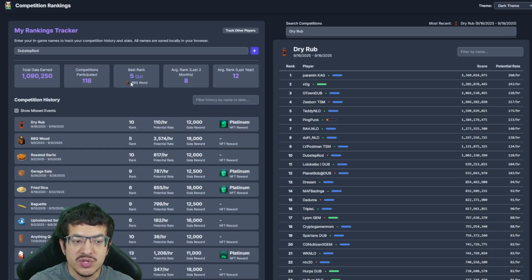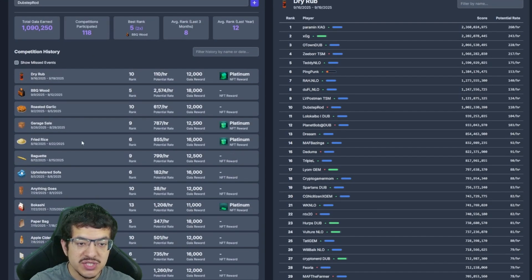Once I finish typing I can see all my stats. I've participated in 118 competitions and won top-1,200 in all of them. My best rank was 5th place, achieved twice — most recently on Barbecue Wood two weeks ago. My average rank over the last three months is rank 8, and over the last year it's rank 12.